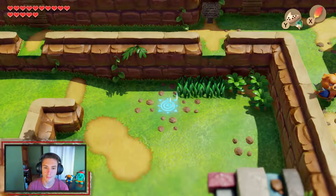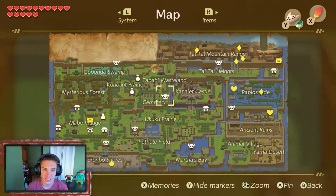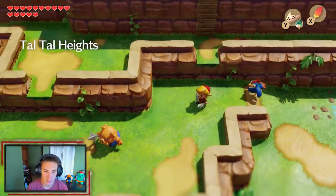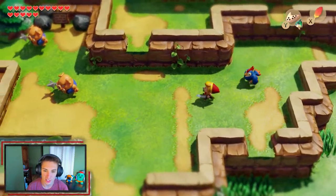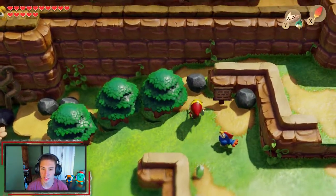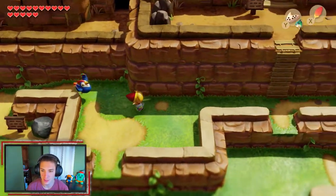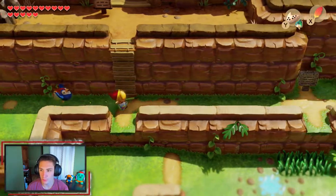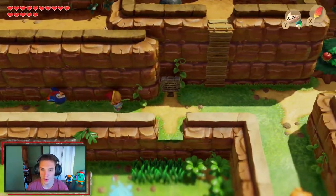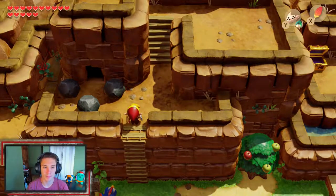Looking at our map — we have discovered everything on the map except for one area, which is just crazy. We start making our way, defeating all these piggies, throwing and breaking rocks, and heading up to the mountain. We navigate through the path, figuring out which way to go in order to get up to the mountains.